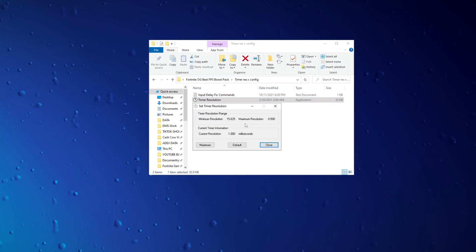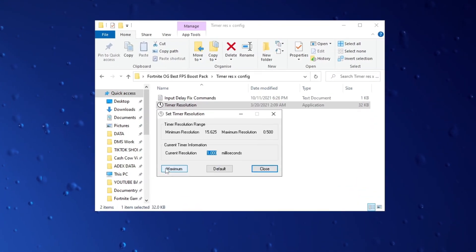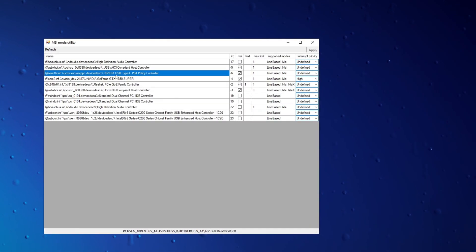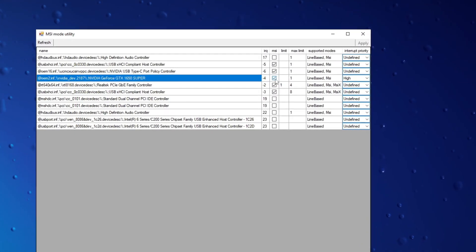Open Timer Resolution and set it to maximum for enhanced gaming performance, which can contribute to improved FPS and overall responsiveness. Then run MSI Util Vita to optimize GPU performance and adjust settings for improved FPS and a smoother gaming experience.